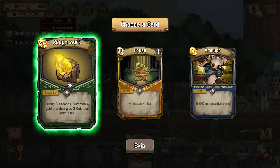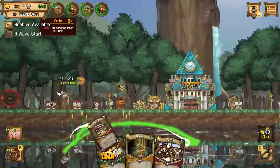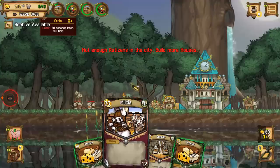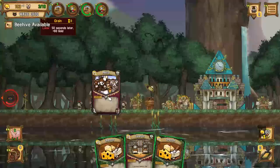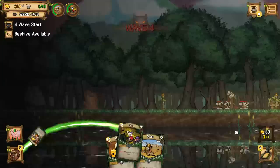We got rough work - summon a gold ore that gives two gold per click. We've got ambush, which is 30 damage to a specified enemy. I'm going to take the house, I guess. So we've got a house - I think we should probably deploy that. There's our next house. We need some more ratizens, some more guards too. That would all be fantastic. I'll take all of that. Sounds great.